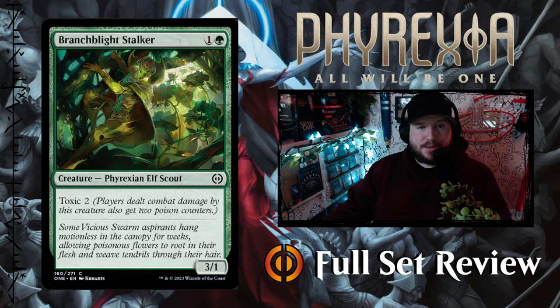Next up we've got Branch Blight Stalker — 1 and a green for a 3-1 Phyrexian Elf Scout with Toxic 2. 2 mana for a 3-1 with Toxic 2, not too bad.